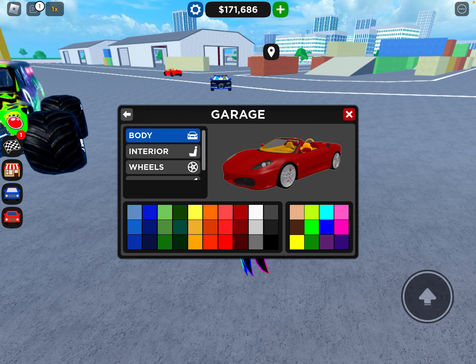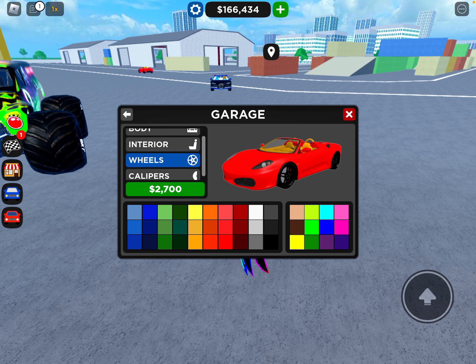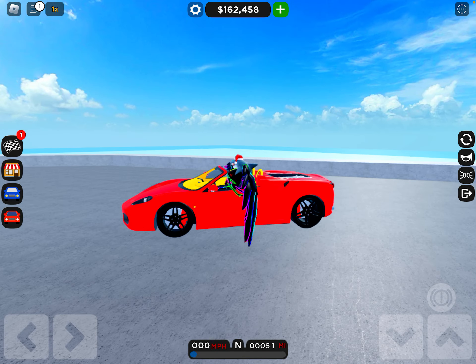Let's go ahead and go in the garage. I want to make it brighter wheels, black calipers, bright red. There we go — this is my star Ferrari.